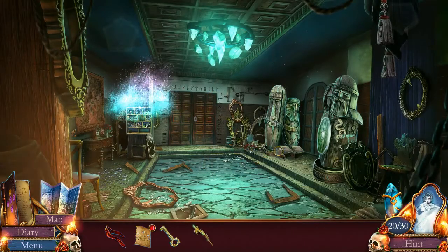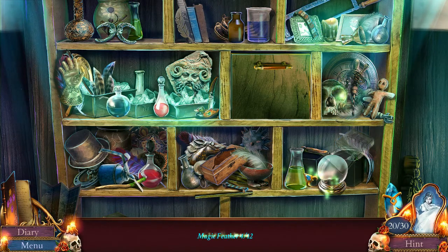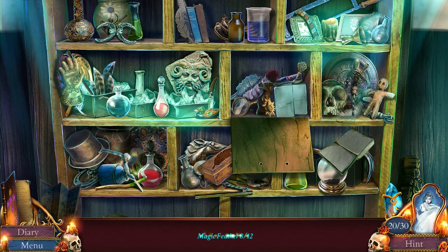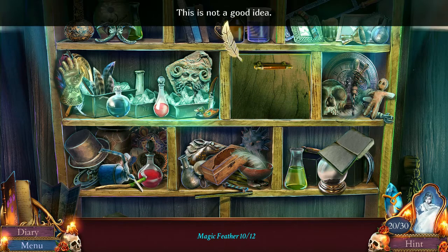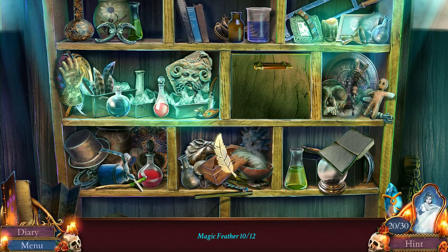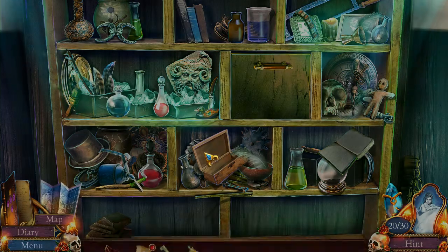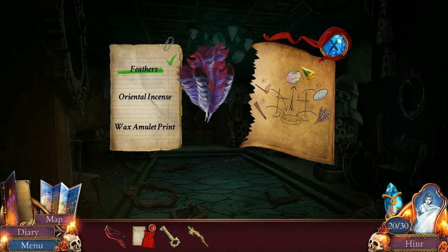Alright, let's do it. Magic feathers. I thought that was a magic feather. One, two, three, four, five, six, seven, eight, nine, ten. Apparently the next one is hidden somewhere. I have a stone feather. There it is. Eleven. And this one is also hidden. Yay! Twelve! Alright, we're all feathered up. So now we just need the lens, which he keeps in his office, and we need the incense, and we're done. We need a wax amulet print. Okay, that's a weird thing to need, but I'll go with it.